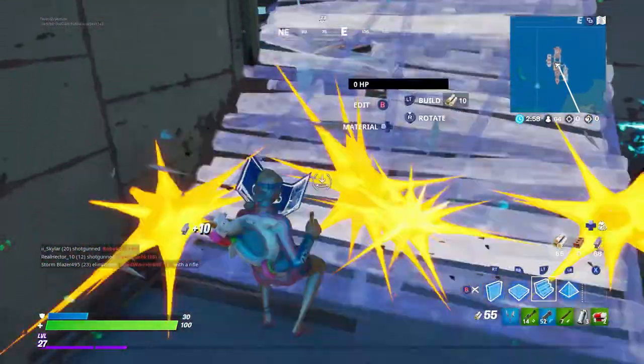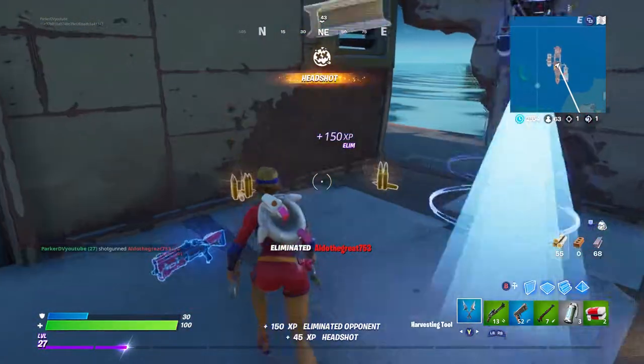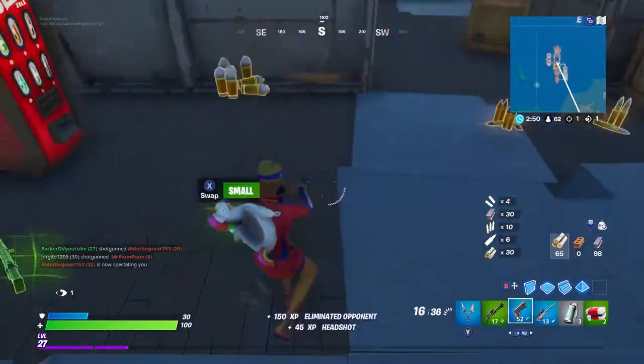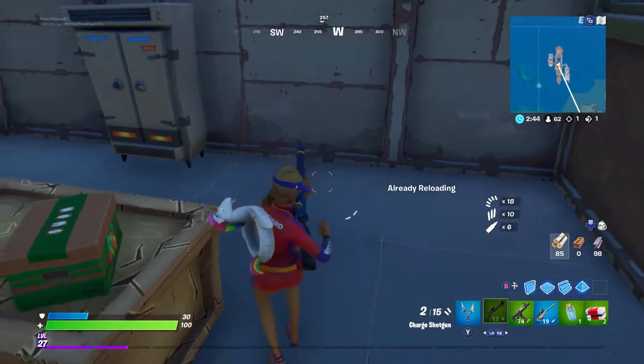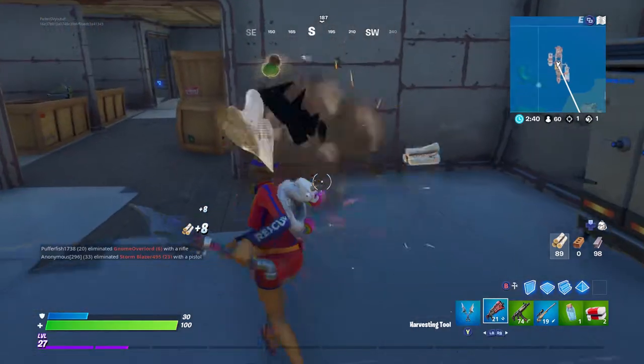He almost hit me with his tack, and then I hit him for 184 with the charged shotgun — I'm starting to like this gun a lot more. He had all right loot with some minis and a blue bolt. Down here at this spot there is a ton of food you can eat: apples, mushrooms, coconuts, a ton of different things, more chests, and I got some chug splashes.